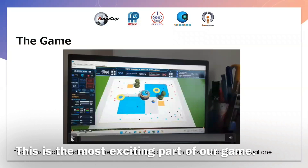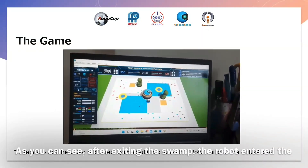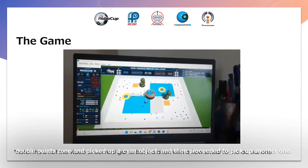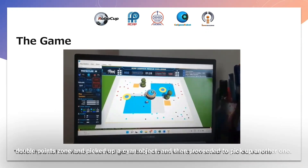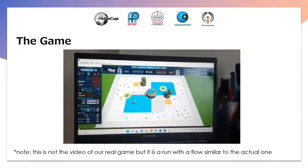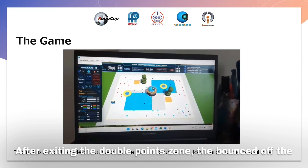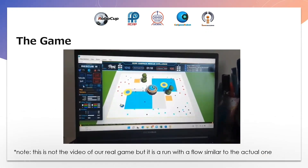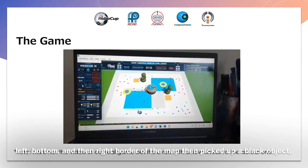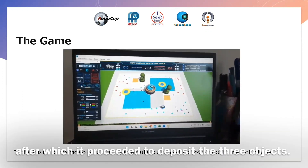This is the most exciting part of our game. As you can see, after exiting the swamp, the robot entered the double point zone and picked up a cyan object, and then proceeded to pick up another one. After exiting the double point zone, the robot bounced off the left, bottom, and then right border of the map and picked up a black object, after which it proceeded to deposit the three objects.